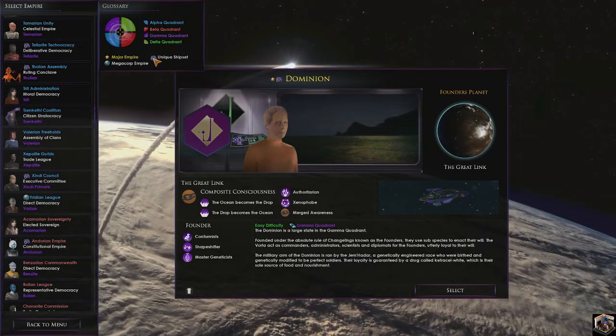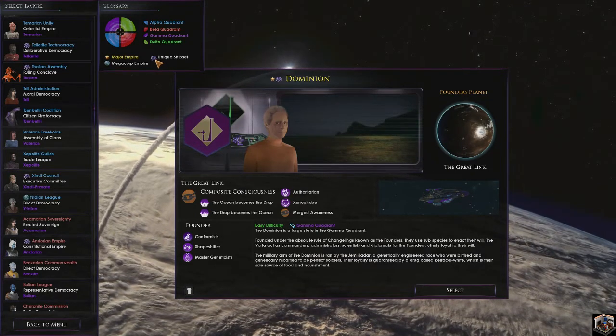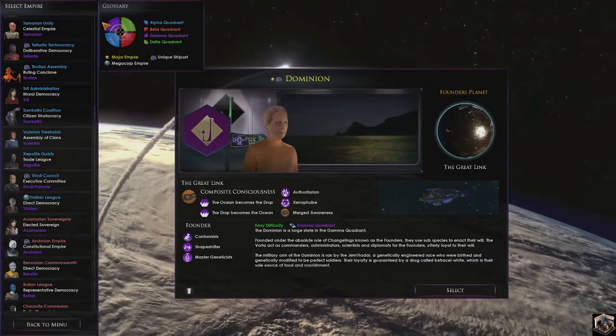You'll notice that some of these have the little Dominion ship beside them — I'm running the Dominion UI, obviously. It shows you all the different quadrants, which is really good. So you have the Alpha Quadrant, the Beta Quadrant, the Gamma Quadrant — which is what we're going to start with — and the Delta Quadrant.